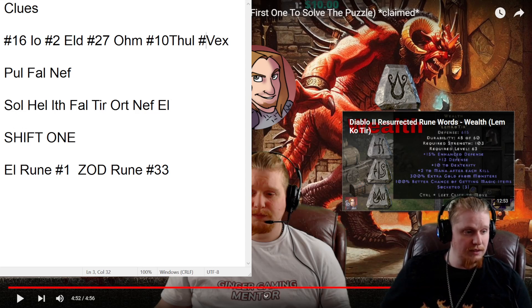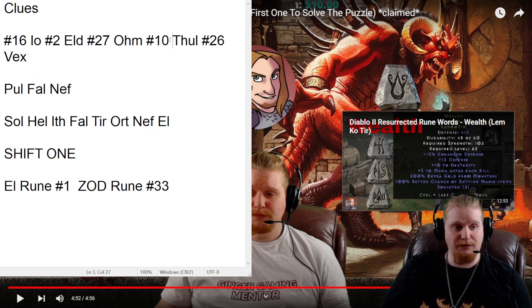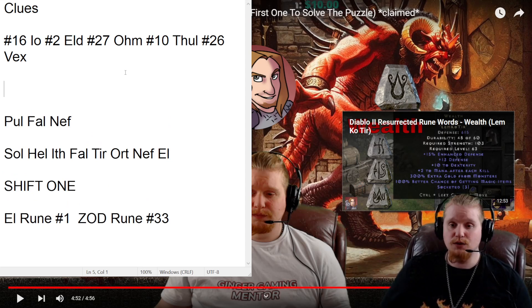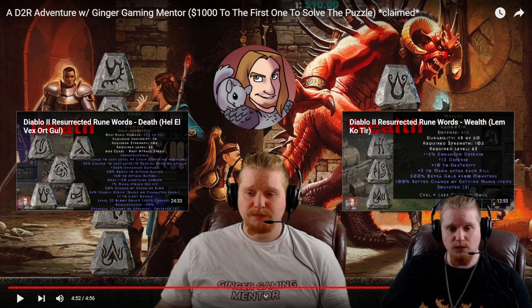Shift one is supposed to indicate that each rune has a number value assigned to it. If you've played Diablo before, you'd know that El is rune number 1 and Zod is rune number 33. You can look this up — just type in 'list of runes D2R.' I recommend AriotSummit or the Fandom Wikipedia, which has the numbers listed. So we assign each rune a number value: Io is number 16, Eld is number 2, Ohm is number 27, Thal is number 10, and so on.